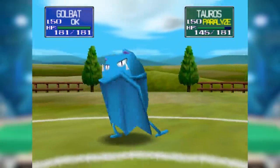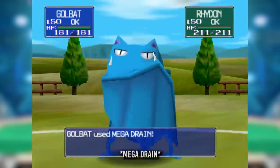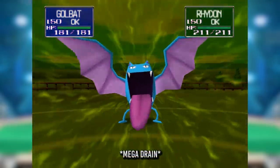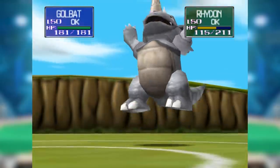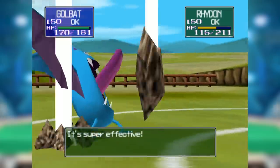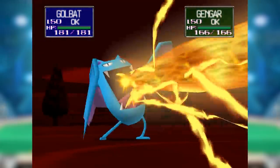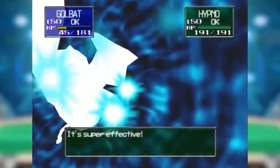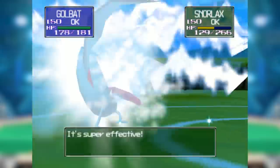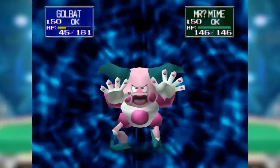It also packed Confuse Ray to be truly annoying if someone else on your team got off some paralysis, and Giga Drain for Rock and Ground type coverage — but even with that it only did 40 to Golem and Rhydon. It also had trouble with a whole bunch of other stuff that either resisted its Normal type moves or could kill it outright. Gengar, Exeggutor, Alakazam, and even Hypno destroyed it, and it didn't match up great against top tier threats like Tauros or Snorlax either.